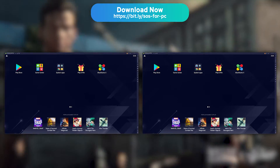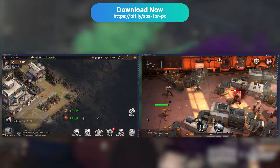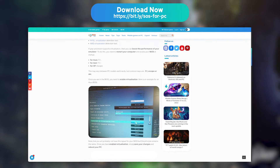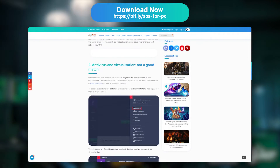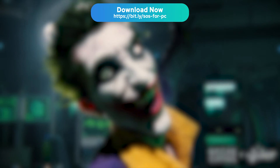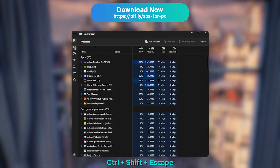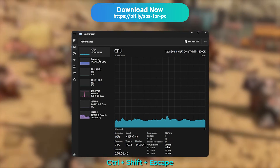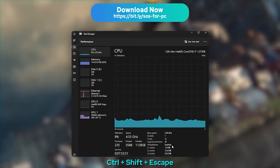All there is left to do is to log into two different State of Survival accounts and have fun. If you encounter any performance issues, lags, or crashes, I strongly recommend that you check out our article in the description on how to optimise BlueStacks. The most common problem is that virtualisation may be disabled on your processor. To check whether it is enabled or not, open the Task Manager with Ctrl+Shift+Escape, and move to the Performances tab, then to Processor. You will see right there whether virtualisation is enabled or not. If it isn't, read our article to learn how to enable it.